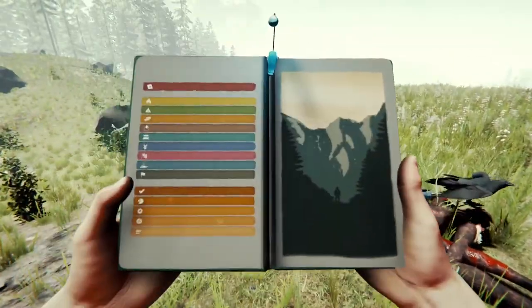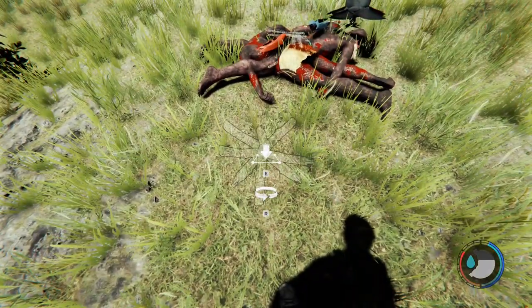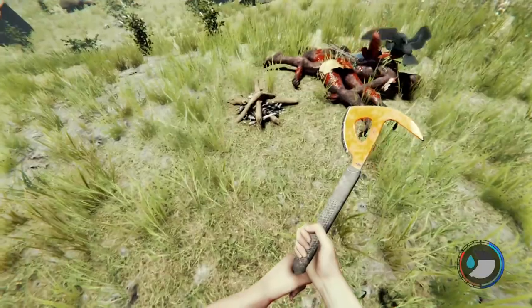Once you have a few carcasses, open up your survival guide and craft a fire — we'll just craft the basic fire here. Go ahead and light the fire.